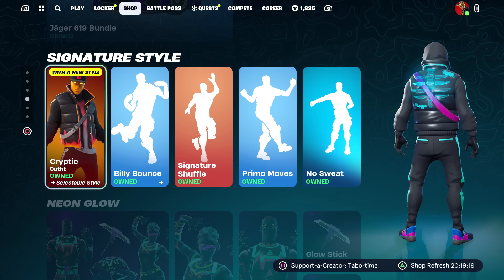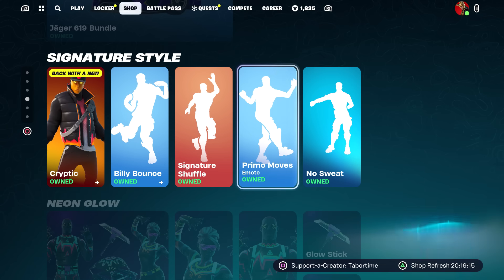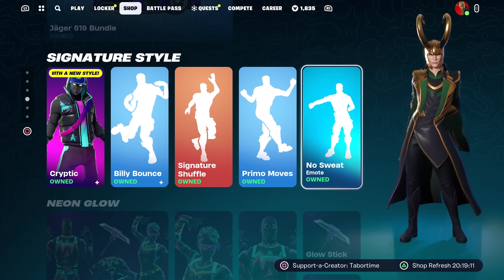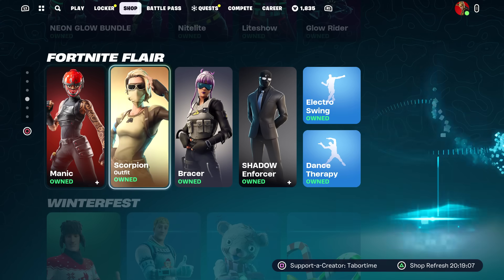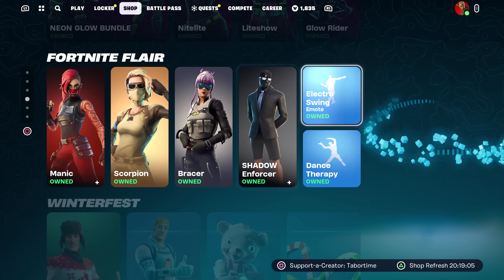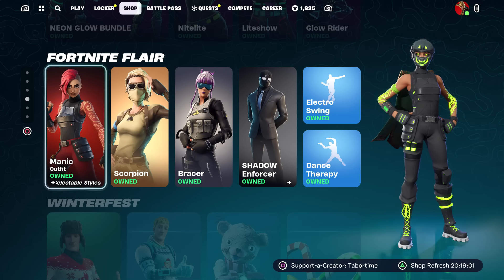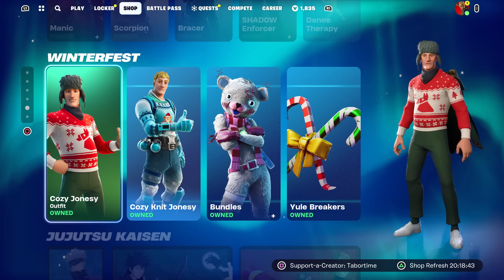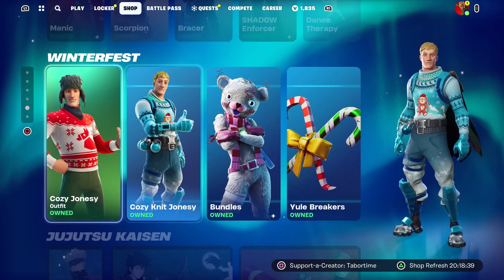Then we've got Billy Bounce, Signature Shuffle, the Breakfast Club emote — one of my favorites in the game — No Sweat, which is a great one as well. The Neon Glow bundle is still here. Manic, Scorpion Bracer, Shadow Enforcer, Electro Swing, Dance Therapy — these have all been in the shop multiple times recently. But two Jonesy skins return in bundles.